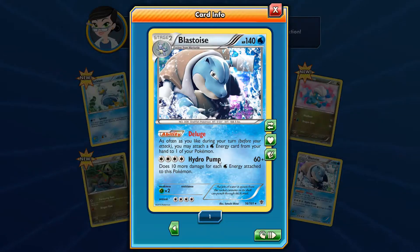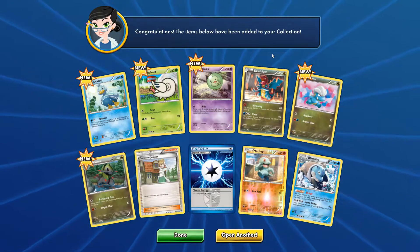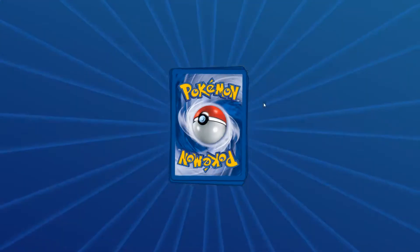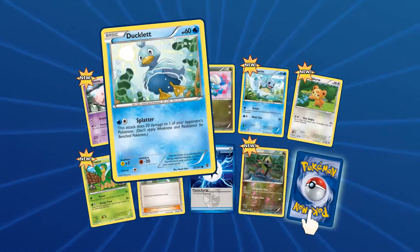What's his ability? As often as you like during a turn before your attack, you may attach a water energy card from your hand to one of your Pokémon. So is that including the energy you can attach anyway? I didn't click more - I will do next time, guys. Ducklett. So cute. Oh my god.